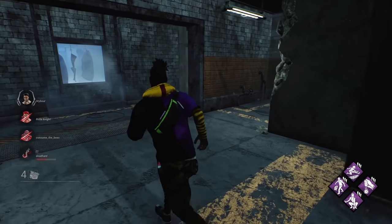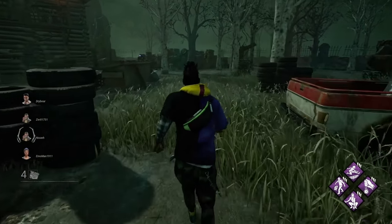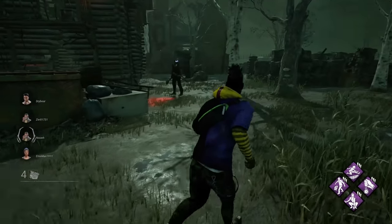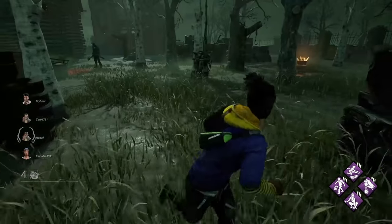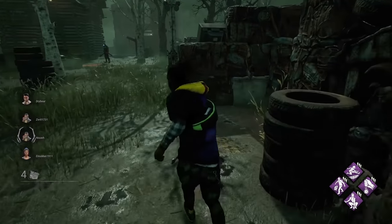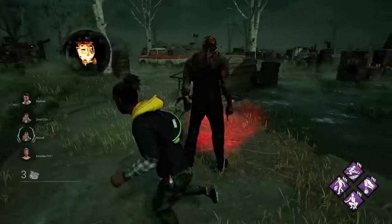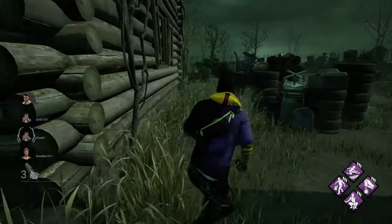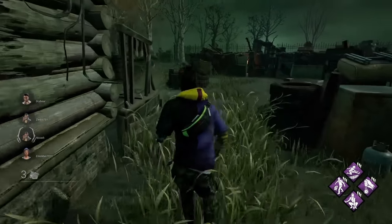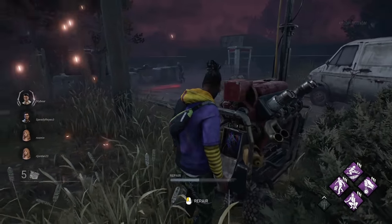You need to complete five of the total seven generators to get the exit gates open. As you get near the killer, you'll enter what's called the terror radius. As you get closer, the intensity of the music gets stronger and the heartbeat grows faster. This lets you know how close the killer is. Keep in mind that some killers are stealth killers, meaning they can get near you without you hearing the heartbeat.